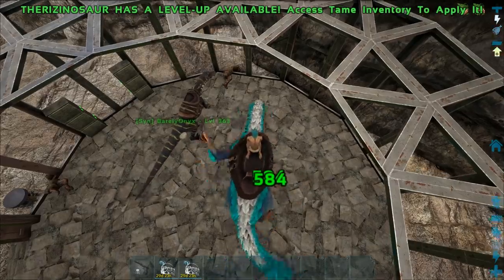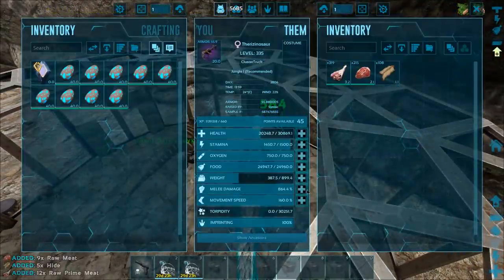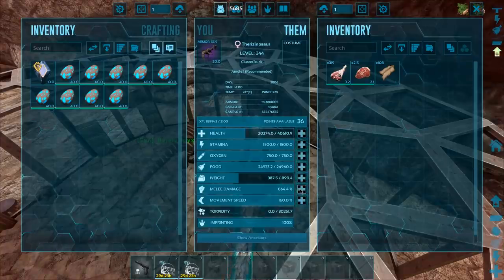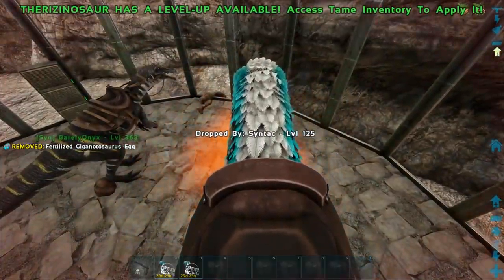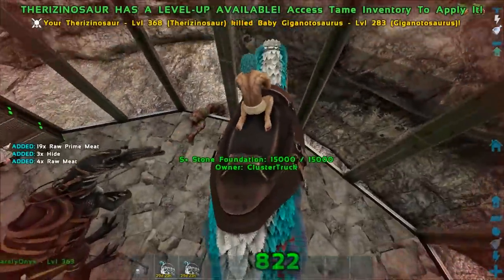We do 584 damage per swipe. That's a good amount, but I feel like they're not as powerful as I thought they would be. Let's get this up to 40k at minimum. Herbivores can take less damage from fire than carnivores can, so Therizinos are the ideal creature to fight the dragon with. Either that or Rhinos as well. Now we do 822.